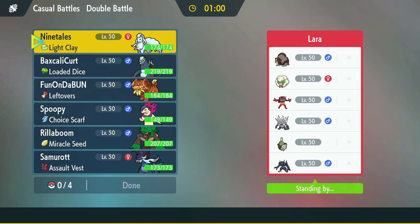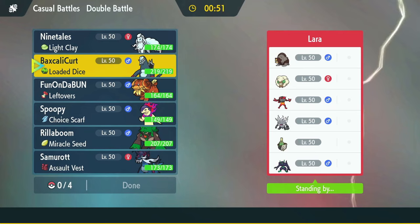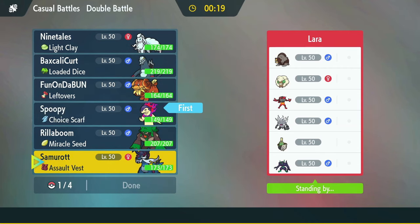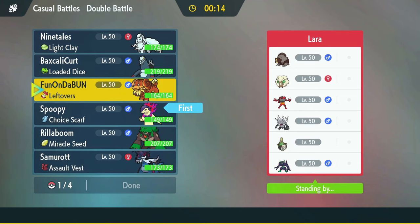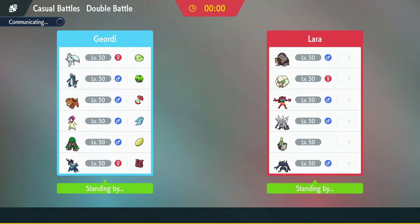How can I punish them hard? Getting the bun set up would be nice, but it doesn't do anything into the ghosts. Baxcalibur getting set up could be really nice — get some attack boost with Lava Plume, maybe get a burn here or there. I could also get my Aurora Veil up. It's going to be a tanky game on both sides. Ceaseless Edge is okay. Aqua Cutter having high crit chance against the Ape is good, especially if I bait it into going Terra Fire with Typhlosion. I like Typhlosion and Samurott in the back.